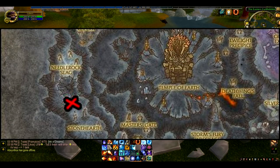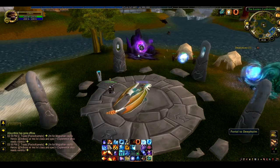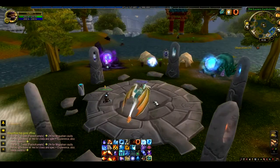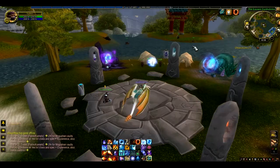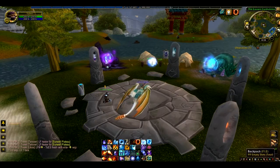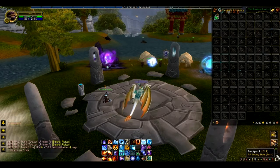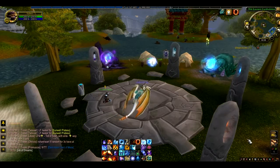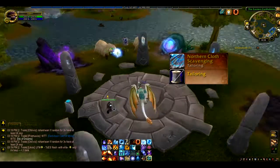We're going to kill the troggs in Deep Holm on the far left side. First thing to note is you need to be level 82 to get to Deep Holm — the portal is in Stormwind, as shown on the map. My preferences are to get as much bag space as possible, get a Potion of Treasure Finding, and to have at least 400 tailoring.